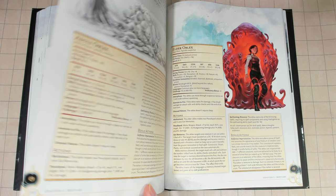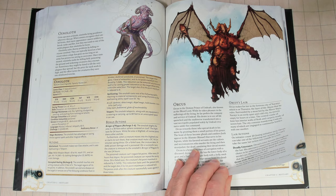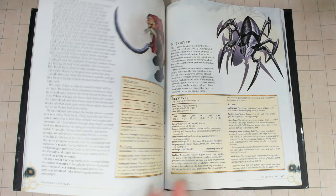Alphabetical organization will confuse some people who are looking up demons and devils who don't specifically know the name of the demon or devil they want — they'd just be looking for a demon or devil and going through that section. Deciding to remove the bolded text that indented the monster lore was a mistake in my opinion, because it did make it easier to read.